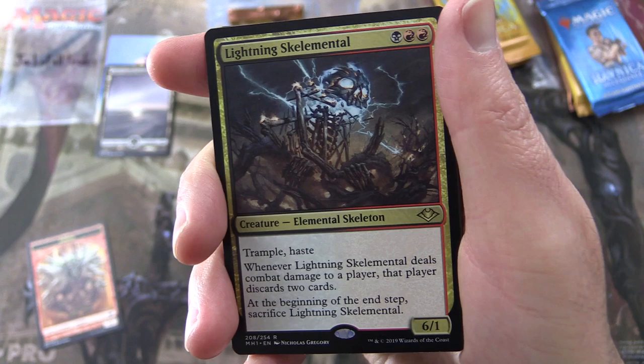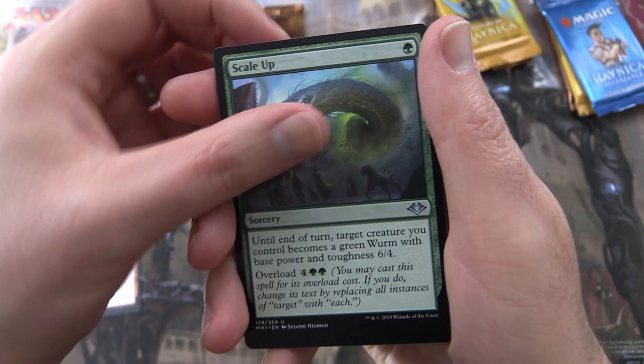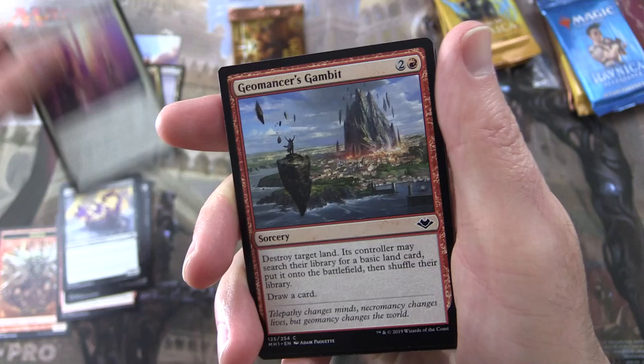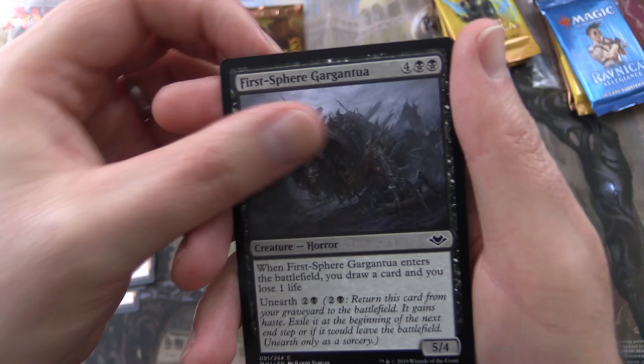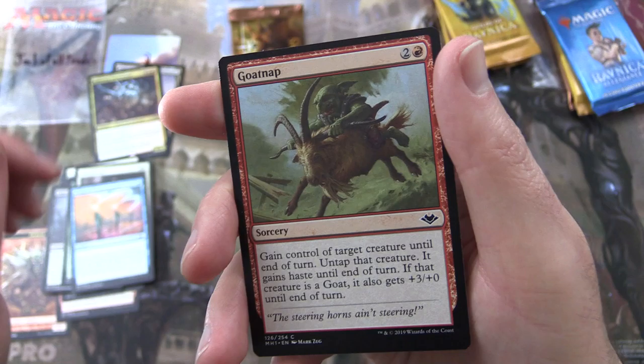Lightning Skelemental has Trample and Haste. Whenever it deals combat damage to a player, that player discards two cards at the beginning of the end step. Sacrifice Lightning Skelemental. Uncommons: Throes of Chaos, Scale Up, Graveshifter. Commons: Excavating Anurid, Orcish Hellraiser, Venomous Changeling, Irregular Cohort, Geomancer's Gambit, First Sphere Gargantra, Creature Horror, Delightful Mother Bear, Martyr's Soul, String of Disappearances, and Goat Nap — probably my favourite card in the entire set.